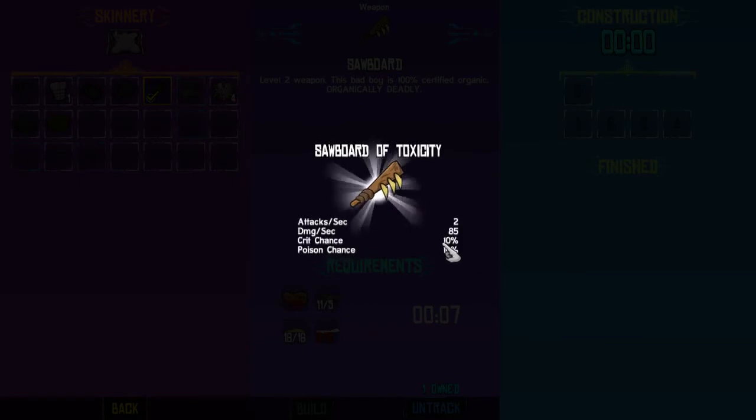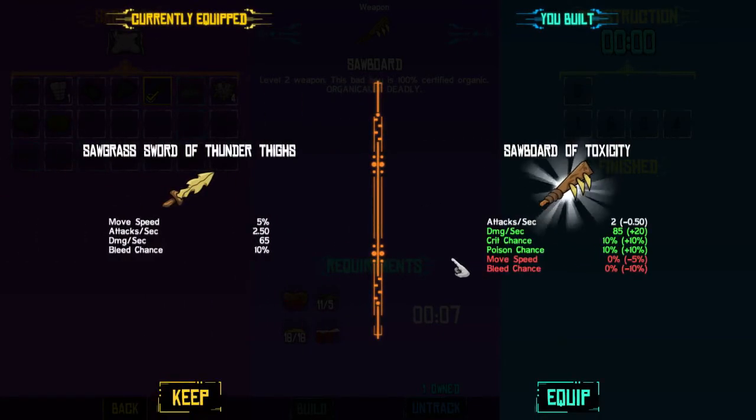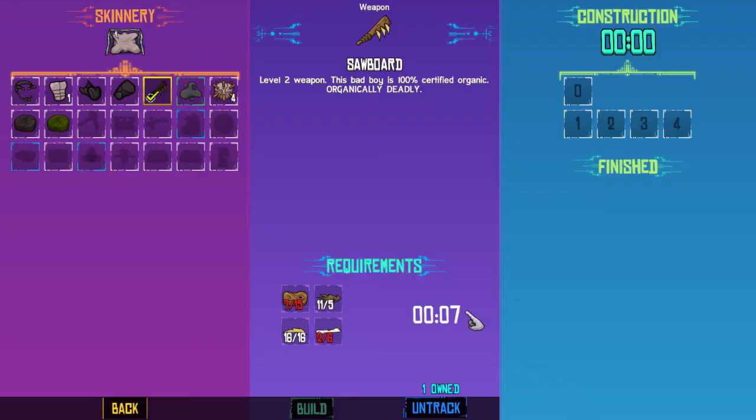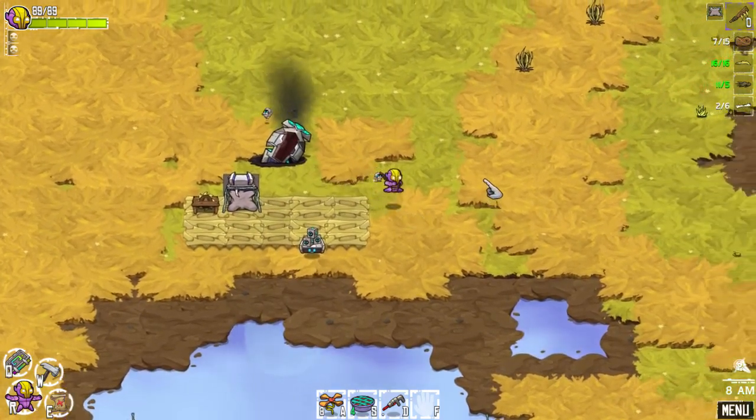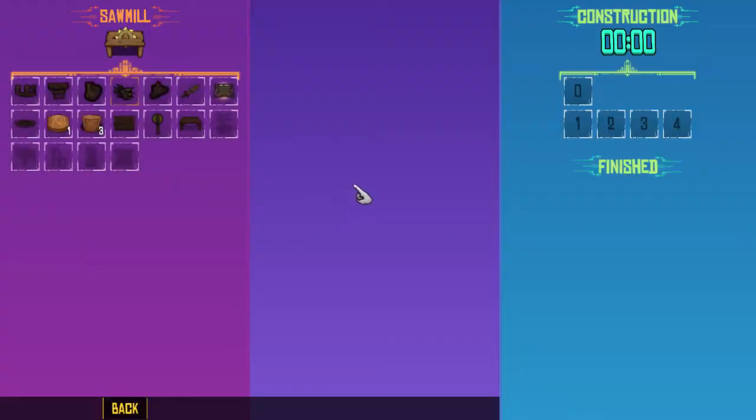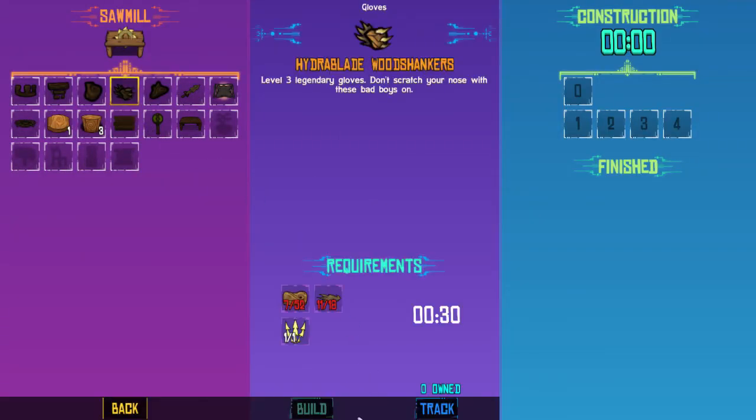We discovered the fertile dirt — so we need the dirt piles that we can get. Oh what's this — like a pair of super awesome gloves! Wild claws — craft the wood shankers. How do you make the wood shankers? You need a lot of wood and not too much more grass. I think I want to make these — they look awesome. Level three legendary gloves, that's going to be a lot better than the other things.